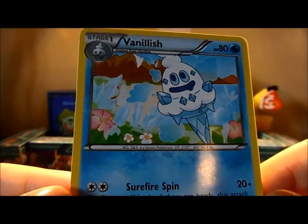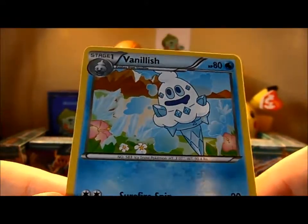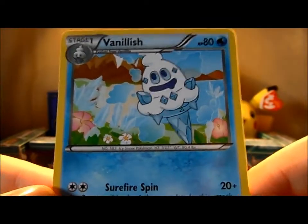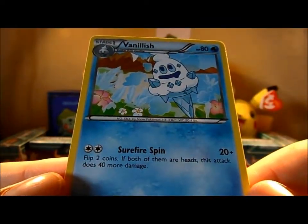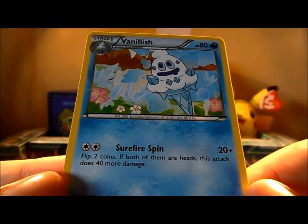I think I'm going to go with Vanillish. It looks happy, it looks quite funny. Yeah, I'm going to go with Vanillish — it's the funniest card of the pack. What does it do? Surefire Spin — flip two coins; if both are heads, this attack does 40 more damage.